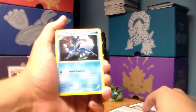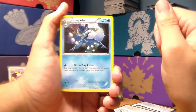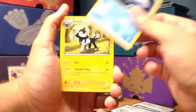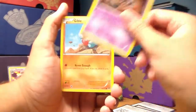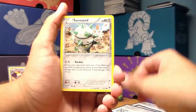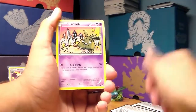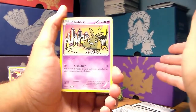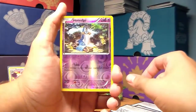Okay, here we go — let's get an EX, let's get something good! Here's a Frogadier, I love that card. Luxio, Bayleef, Jigglypuff, Gabite, Shellder. Another Ferroseed — I've been getting a lot of doubles today. Another Trubbish, that's my third Trubbish I've pulled today. Honedge is a reverse holo, just a common card.